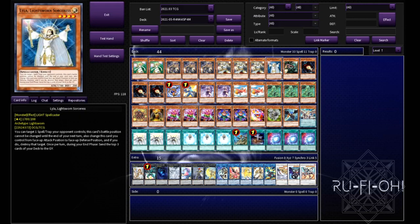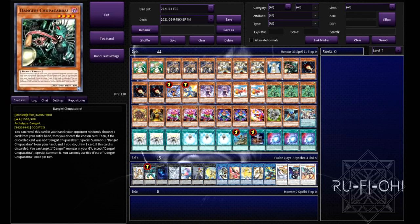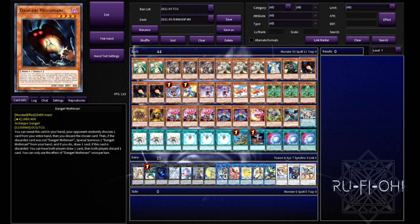You can actually consider the Twilight Lila as well because there is a lot more back row in the game, although most of it isn't continuous, so that's why I haven't included it in this particular build. We then have a small danger package — just one Chupacabra because really its effect only matters if there's an existing danger in the graveyard. And then of course we have triple Mothman because it makes rank 4s nice and easy, digs us deeper, gets darks into the grave and all that good stuff.